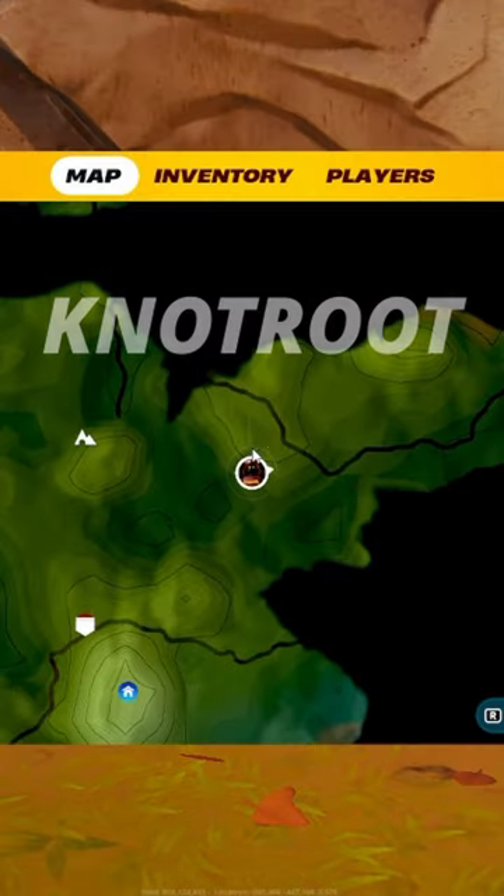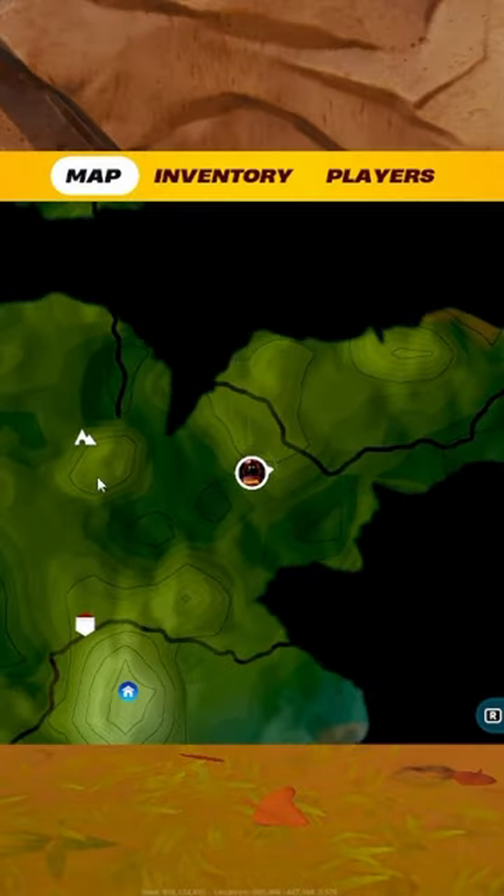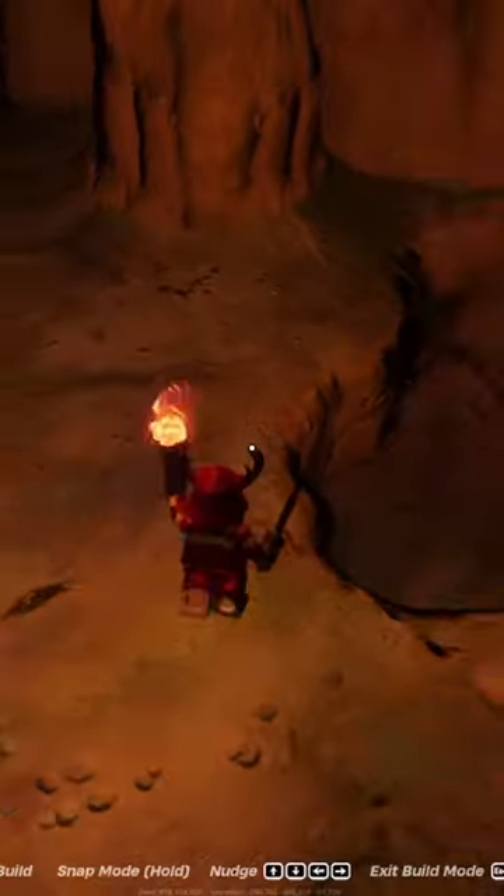This is how you get knot root on the map. If you look, you can go anywhere in the grasslands — as long as there's a cave there, you can get knot root from there. So once you're in the cave,